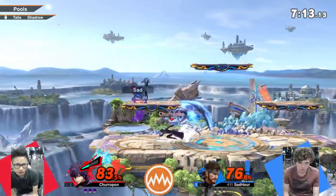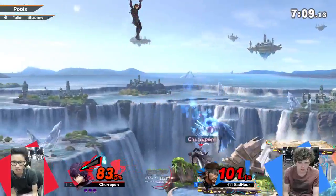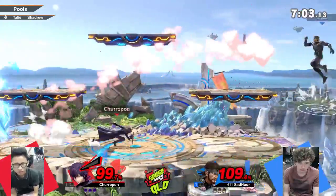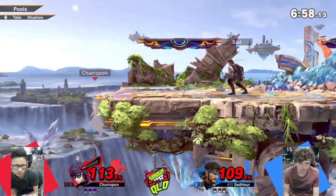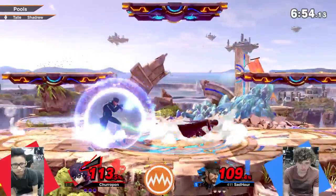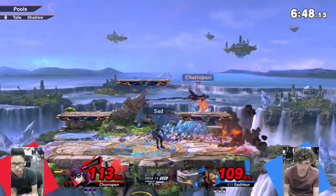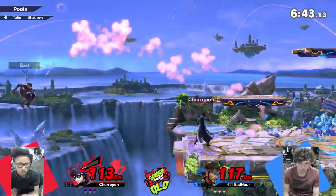Those side beats put in a bit of work — he didn't do much of them before. I think Churupon spotted that Sadauer recovers with an air dodge. I said he likes to land with an air dodge, and he did it before, so good on him — he's learning. Little mistake missing the punish, but that's fine. Sadauer was doing quite an intimidating walk-up with the up shells coming out.